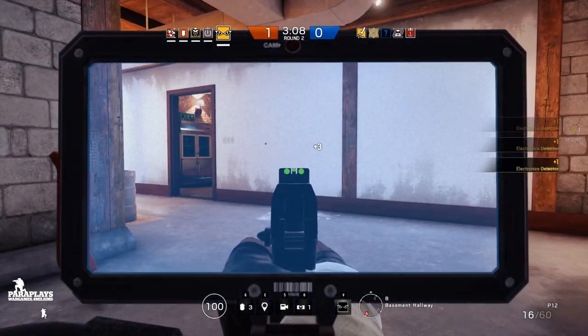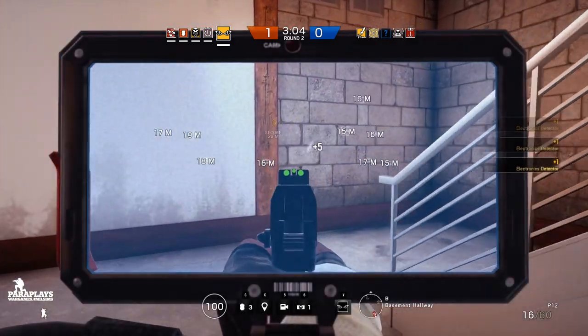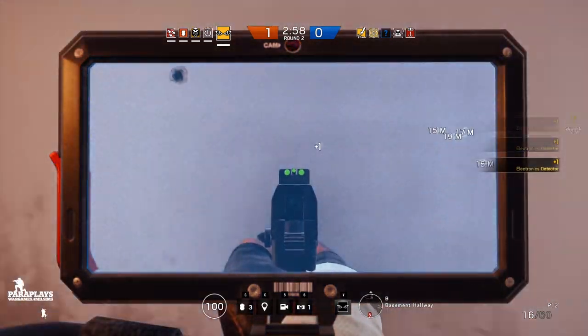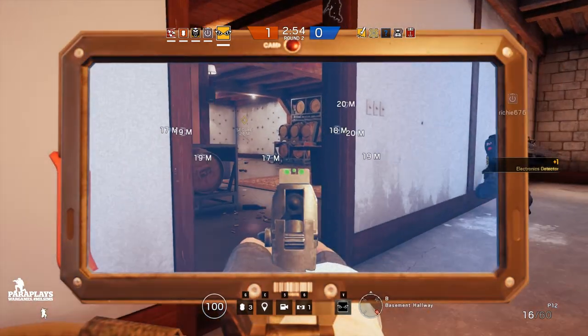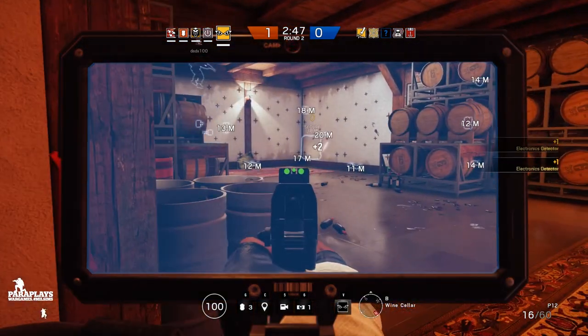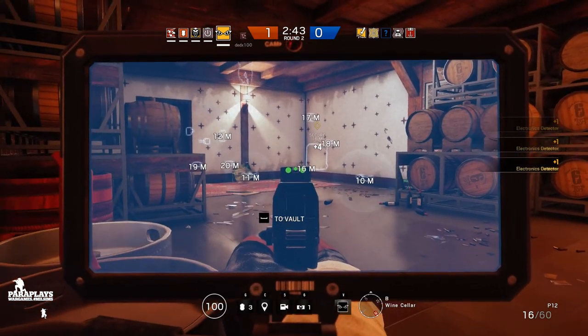It's not really the best idea to be running up front with a pistol and my gadget out. As you can see, there are gadgets the enemy has placed, so the rest of my team now know those things are there. They've got a reinforced wall, so we're going to need Thermite to blast through it.